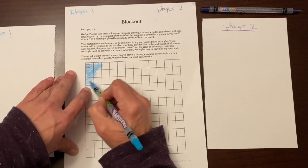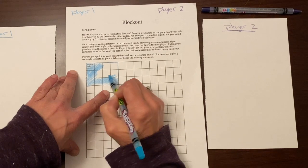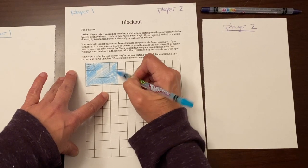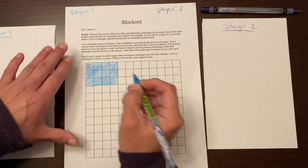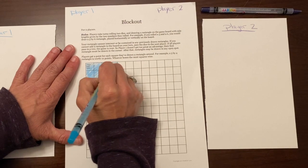So I'm going to shade in my boxes. Here I'm using my multiplication fact to find the area — that three times four is twelve — and I'm going to write twelve right here.